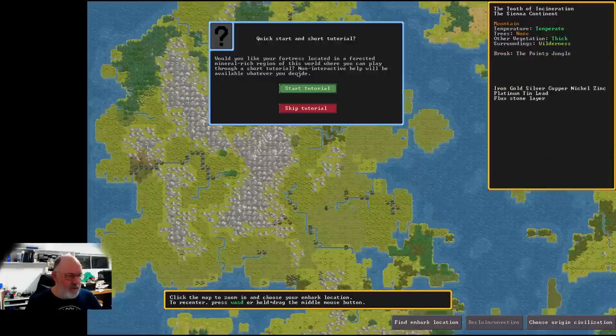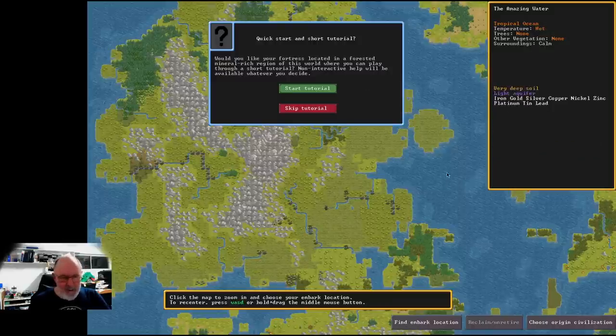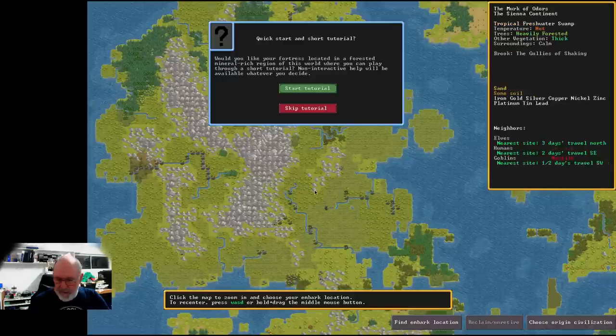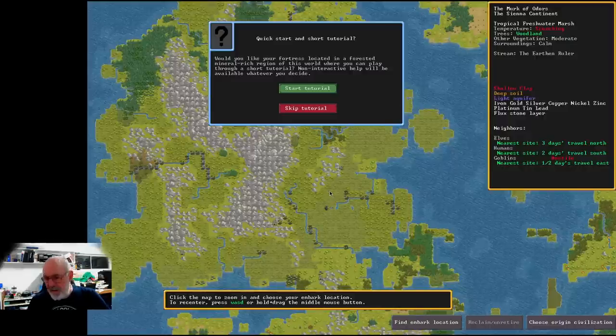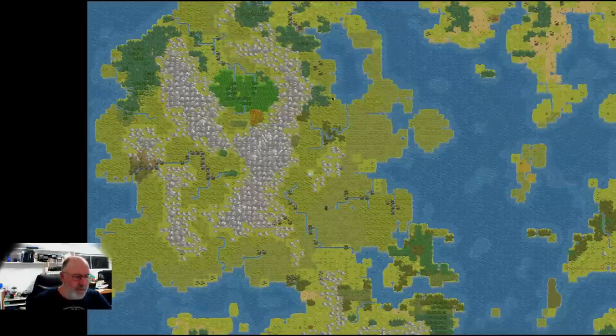The game asks if you'd like your fortress located in a forested, mineral-rich region for the tutorial — yes, we do. There are so many places you can start in Dwarf Fortress; you can't start in oceans, but almost anywhere else is fine. Once you're used to the game, I'd urge you not to min-max — try the frozen wastes, a swamp, or a dangerous biome for your second or third game.